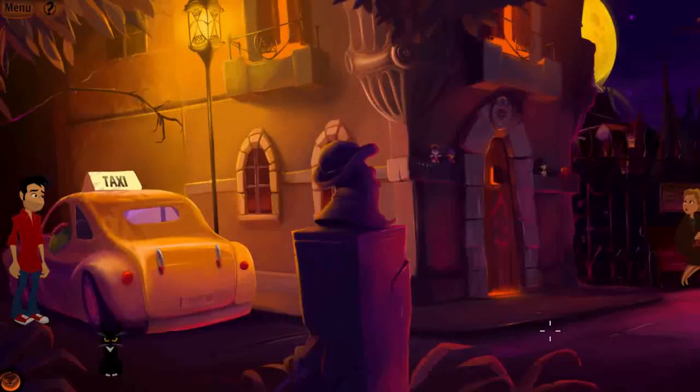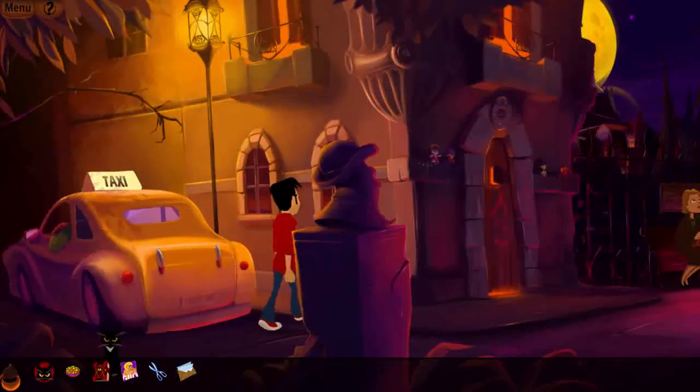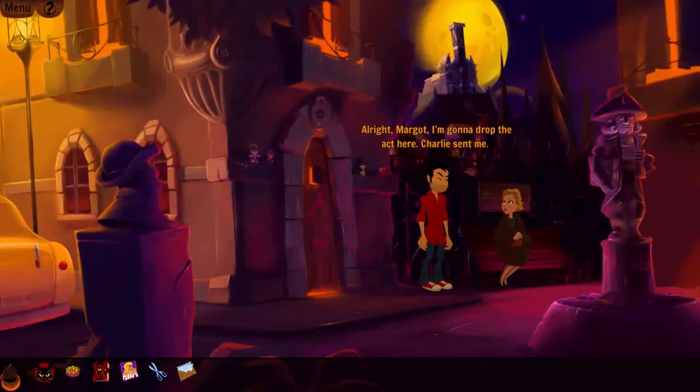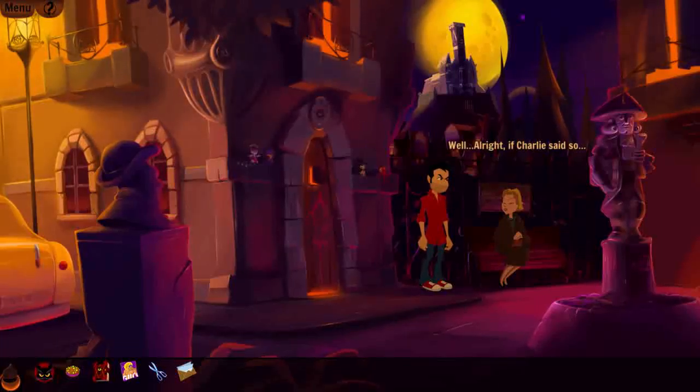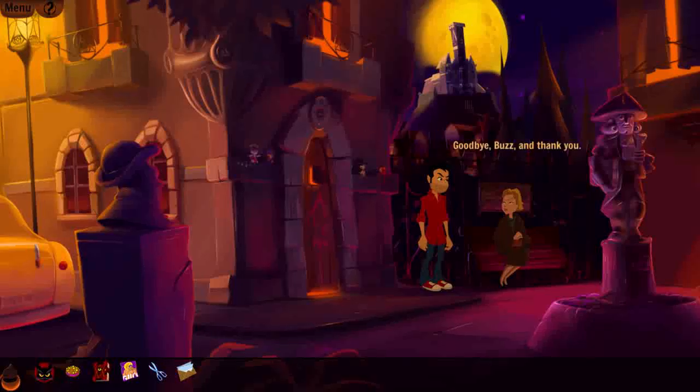I go to give Margo her letter: 'Margo, I'm gonna drop the act here. Charlie sent me. Of course you did — Charlie who?' — 'Charlie your lover, that's who.' — 'Things are getting complicated. And he said I should take it from here. I need that password.' — 'Well, alright. If Charlie said so. The password is Fidelio.' — Fidelio. I tell her to stay put and not do anything stupid. She says goodbye to Buzz.